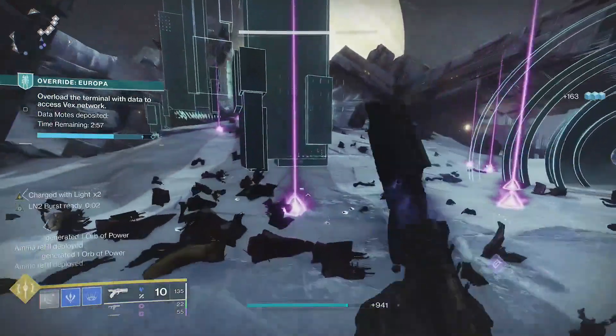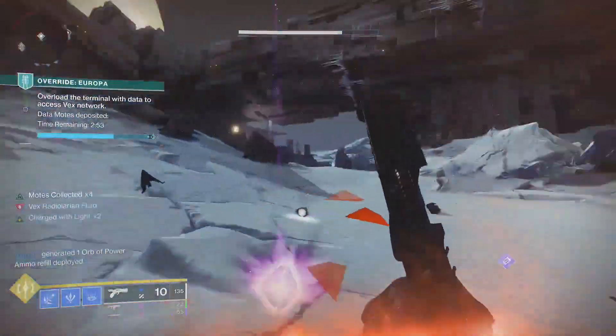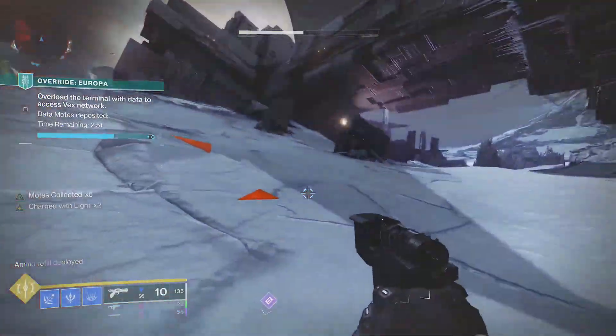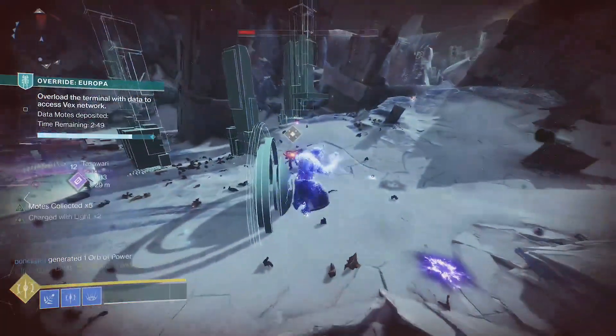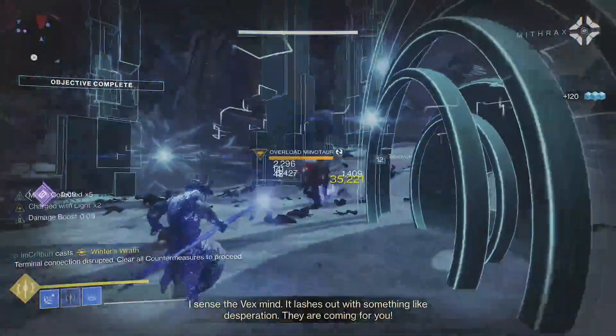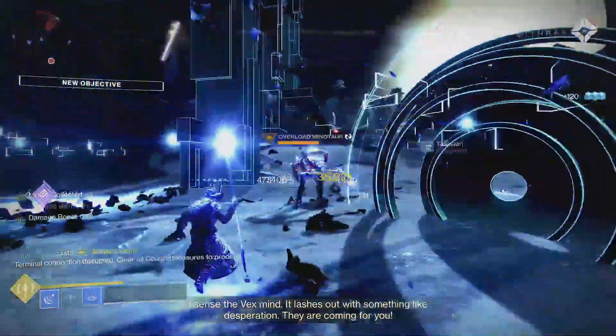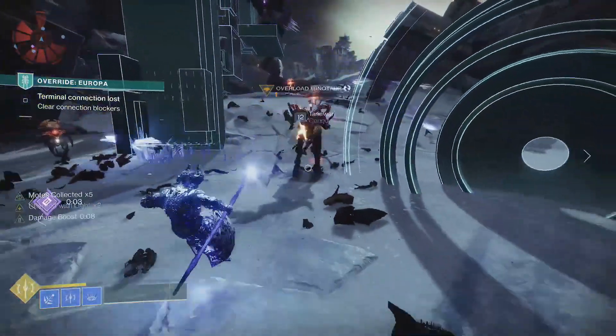This exotic is great for players who like the crowd control Stasis offers but don't want to feel forced into using a Stasis subclass. Still, I would highly encourage using this sidearm on a Stasis subclass since it works with both aspects and fragments. It's also a great option for anyone tired of using the Cold Snap grenade, or if you're a Hunter or Titan who wants access to a ranged, instant freezing ability like the Warlock's Penumbral Blast.